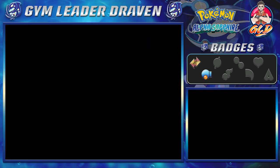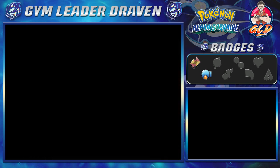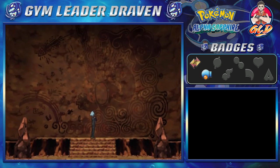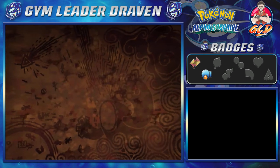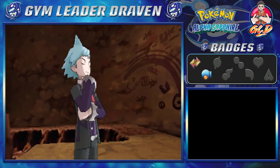Inside the cave you can see ancient paintings on the wall — waves, an ancient Pokémon depicted in the artwork. And look at that — Steven Stone is waiting right there. People usually forget, but there's a comet painting too. Steven is standing there, pondering.